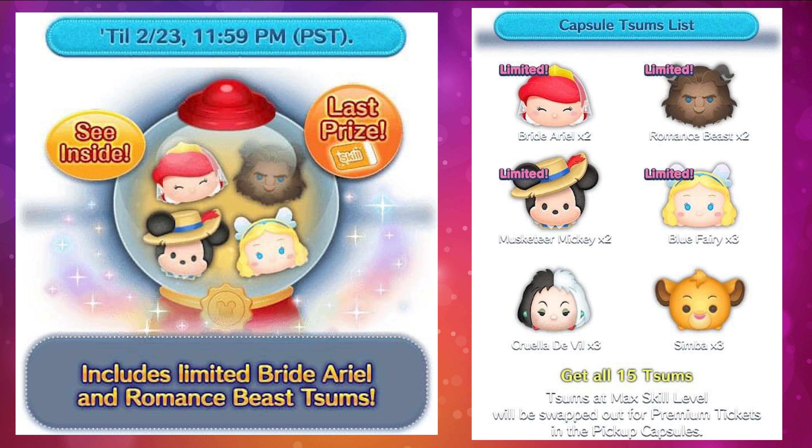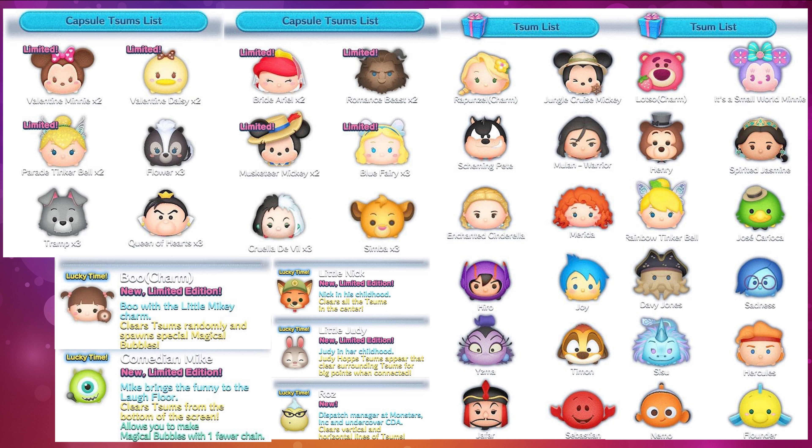For the second pickup capsule, we have six zooms — four of which are limited. That includes: two copies of Bridal Ariel, two copies of Romance Beast, two copies of Musketeer Mickey, three copies of Blue Fairy, three copies of Cruella de Vil, and three copies of Simba. These are okay zooms but nothing amazing for coin earning, missions, or bingo cards. If you don't have 450,000 coins saved, I don't recommend trying to clear the second pickup capsule since you won't reach the skill ticket prize.